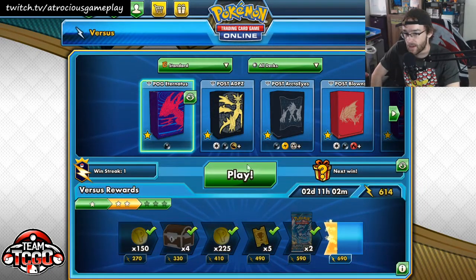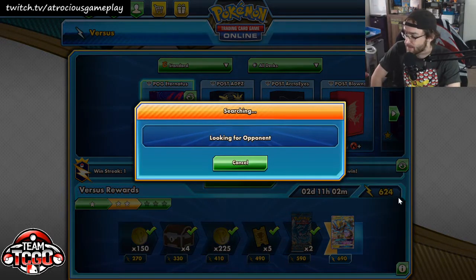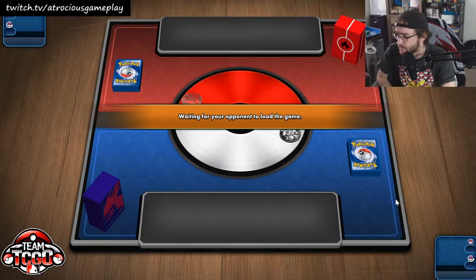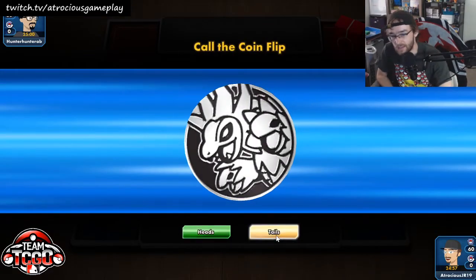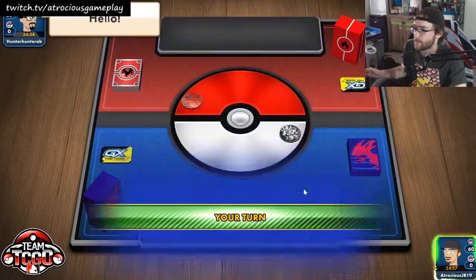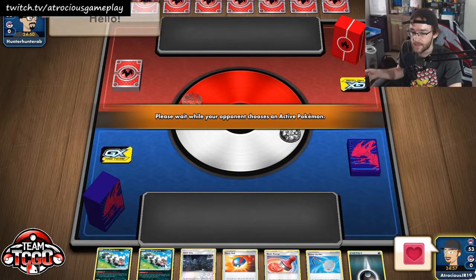Game one win! Quick game one — thankfully we were able to get all of our Pokémon out and find a lot of our ball search. Bada bing bada boom, Eternitus getting the KO. Moving on to game two. This looks like a fire-box looking thing — Firebox. You do have to be careful about baby Blacephalon. This might actually be someone that I know — I'm thinking that I know who this is.